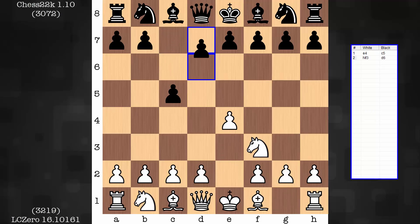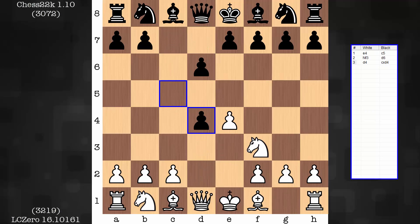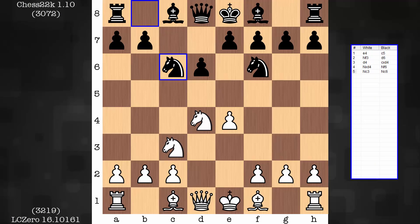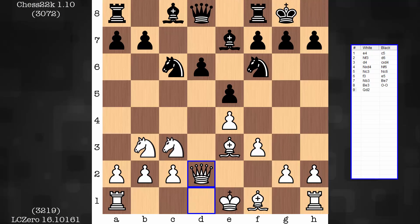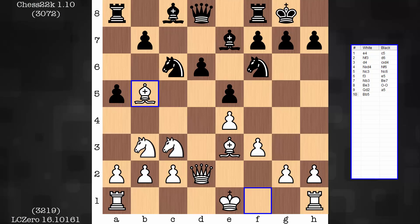Opening wise, it is an open Sicilian, classical variation. We have a case of opposite sides castling in this game. And a big decision happens early — by early, I mean move 11.